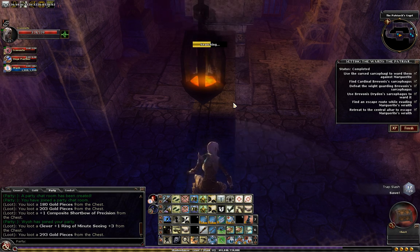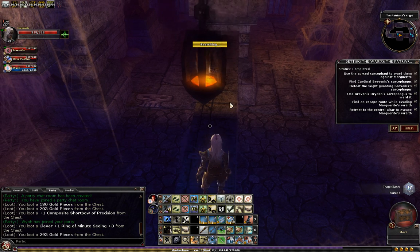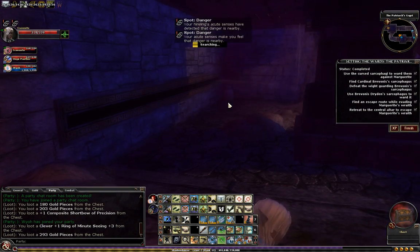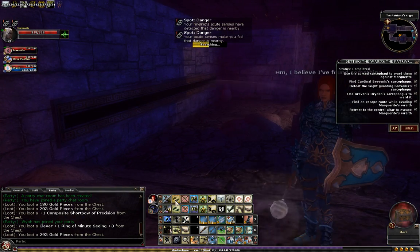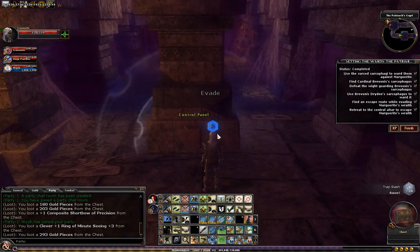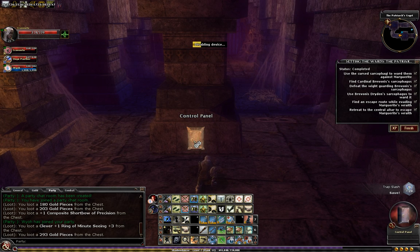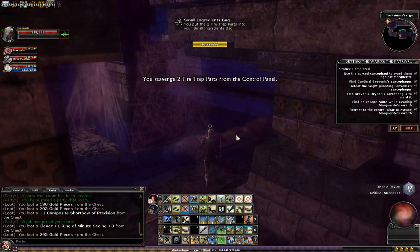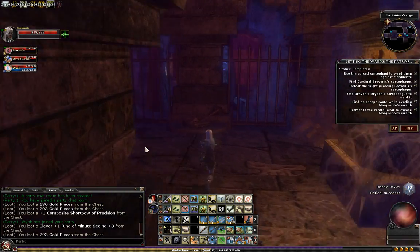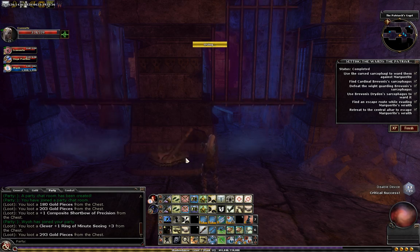Let me see if I can find it real quick before my cleric dies. So before you ever get to it — that's good, that's nice. And that will disable — I believe it disables all three. Yeah, looks like it disables all three traps. Well, all three blades. It's one trap, three blades.